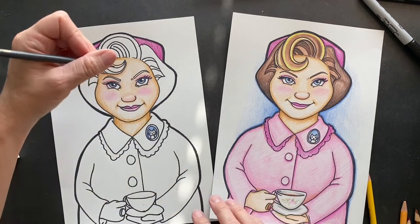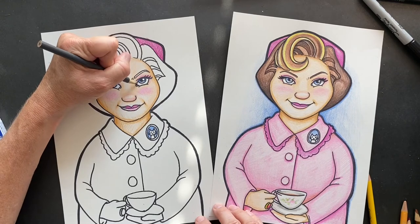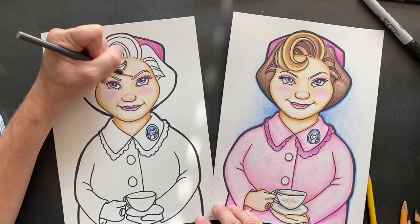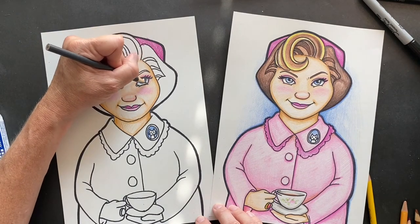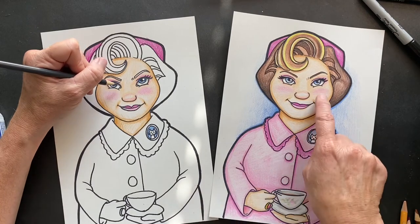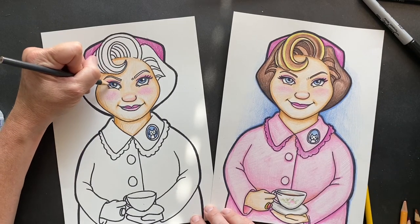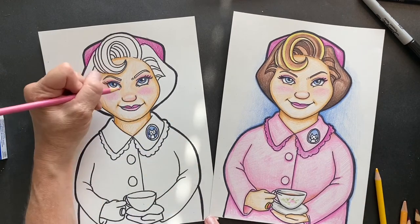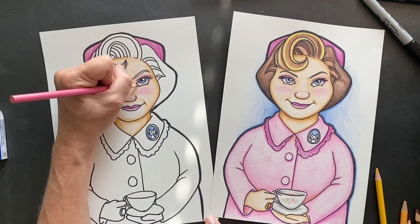We've got gray and I always like to go in the eyes and do the shadow — right where the whites are — see the difference? It just gives a little shadow in there, just a little bit. Do the same thing on this side. We also want to put pink in the center of the eye — that little spot there — pink pink, you can even get it in there.